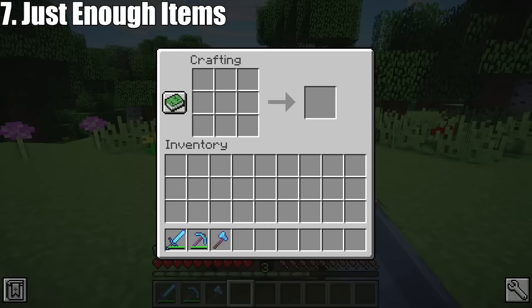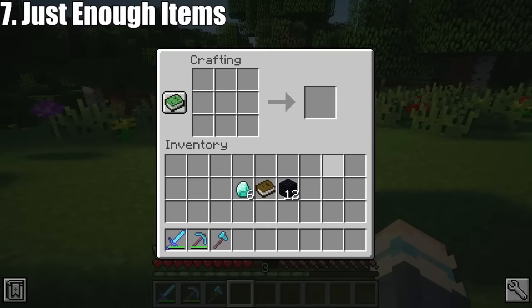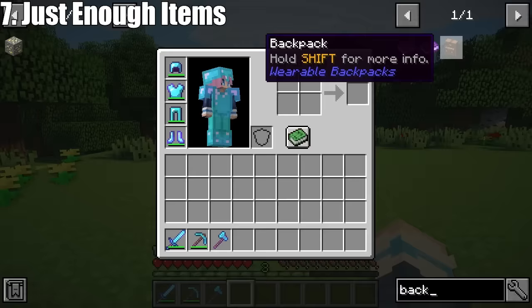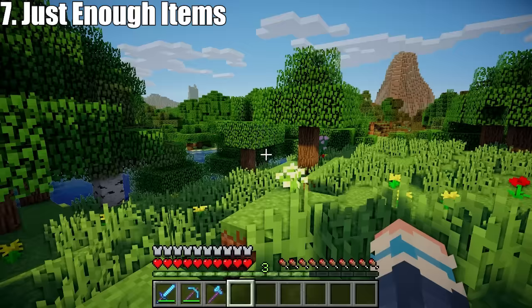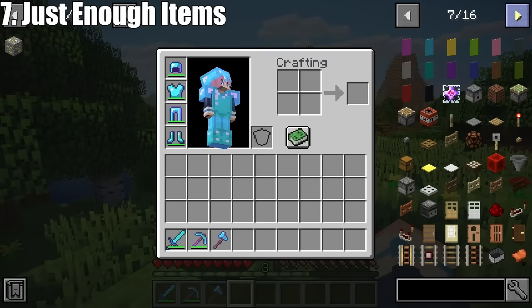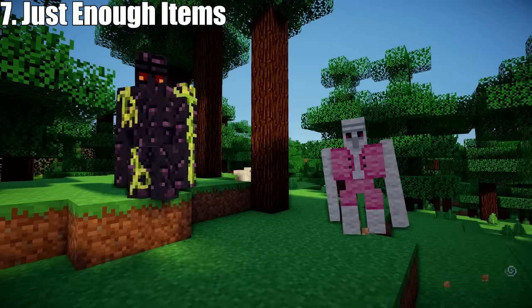Next: Just Enough Items. This mod is super simple but it will change your Minecraft life. If you forget a crafting recipe, you can just search it up. And if you already have all of the items in your inventory, press move items and it will instantly put them all in the right place. This is especially helpful if you're using lots of mods with craftable items, because it will show those recipes too. I also use the item browser a lot when I'm stuck in survival mode on a server and I want to look through all the different blocks for some decorating inspiration.